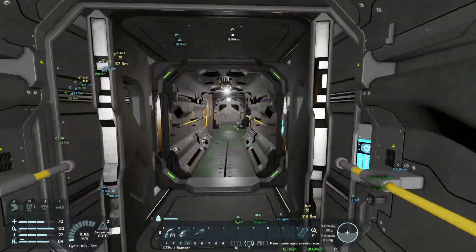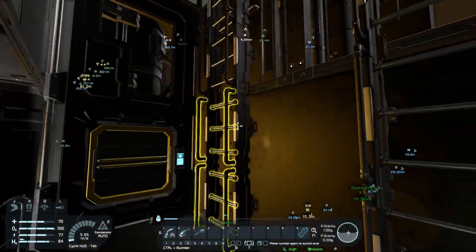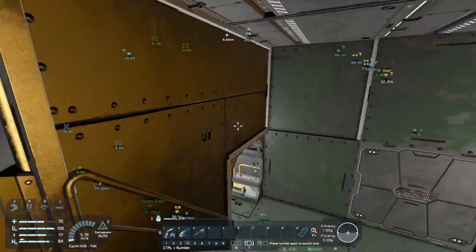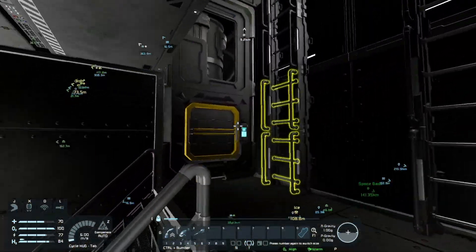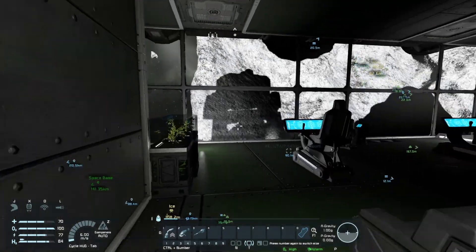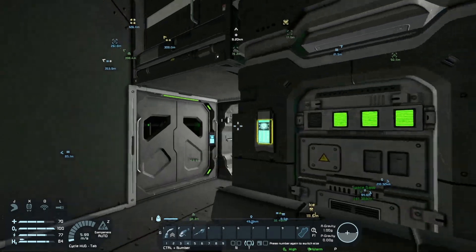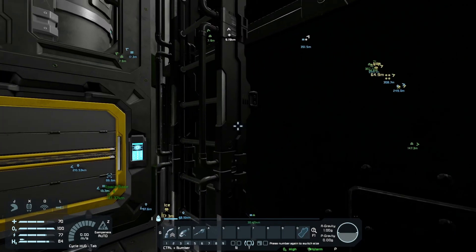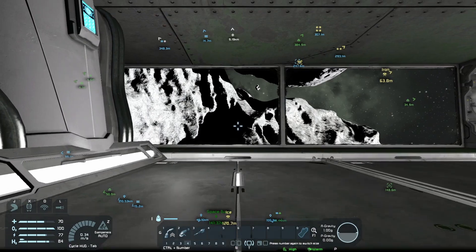I thought we had more than two assemblers. Oh, this is an oxygen generator, that's why. We put a whole bunch of O2 generators instead of assemblers on board. That makes sense — this thing needs more O2 generators than assemblers anyway.